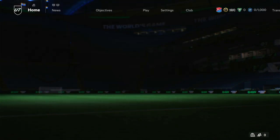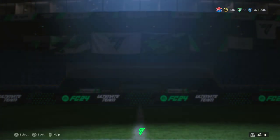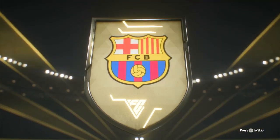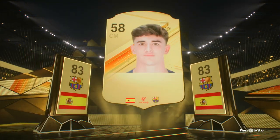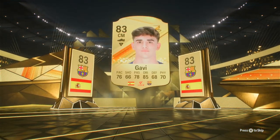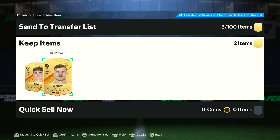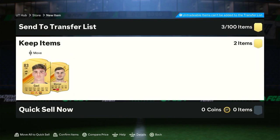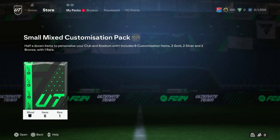Let me go ahead and open up that two rare gold players pack. Spain center mid, Barcelona — please be good. It's Gabi, which is a good start. Ooh, Timo Werner! Wow — Timo Werner, look at this! This RTG is off to a good start. Timo Werner, 13K. He's not tradable, but hey, we'll take a Timo Werner. We're off to a good start in this RTG.